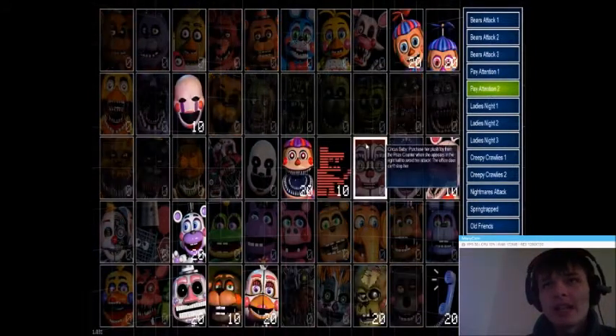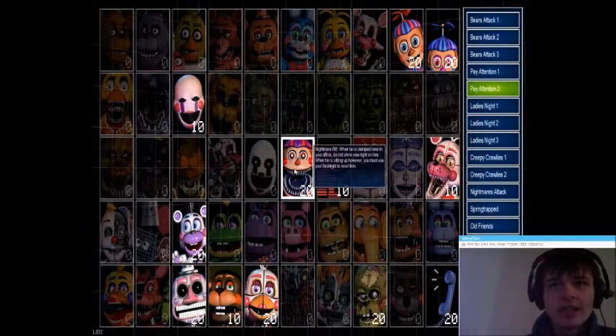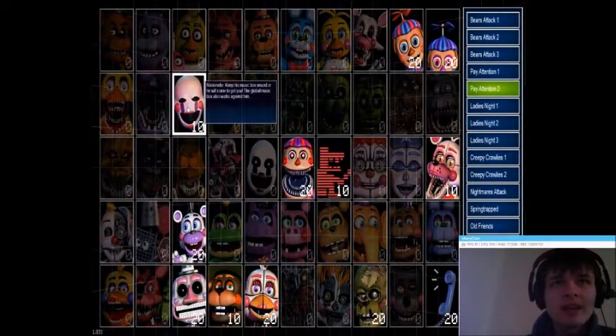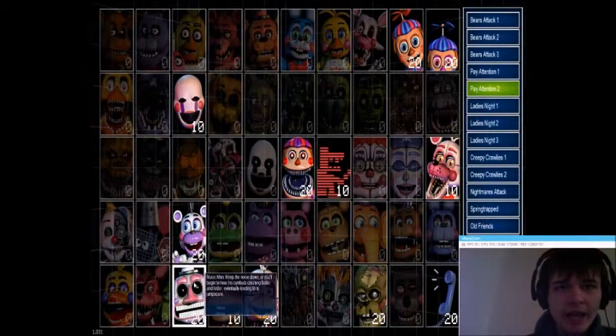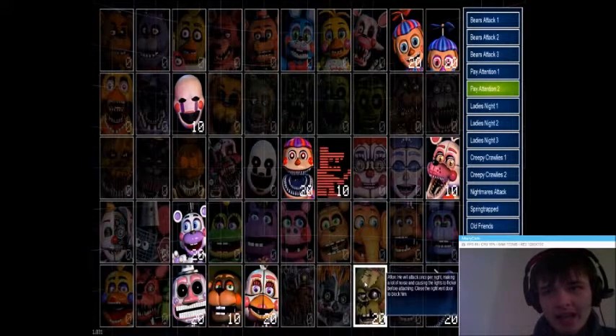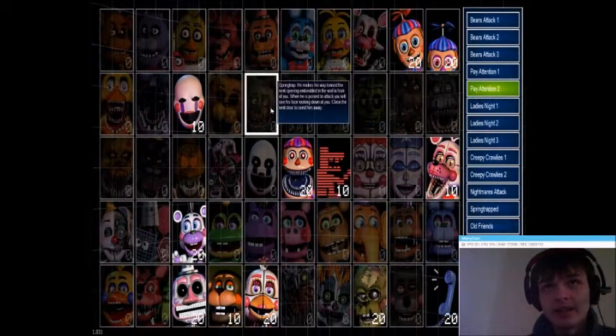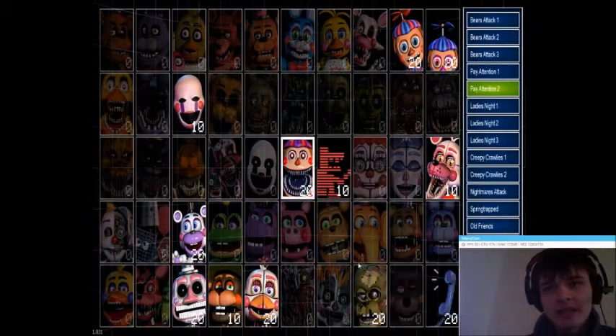For Pay Attention we have BB, JJ, Funtime Foxy, Nightmare BB, Marionette, Helpy, Music Man, Funtime Chica, and William Afton — well, just Afton — and then you have Springtrap. They're the same person, and I don't know why they bothered naming them differently.